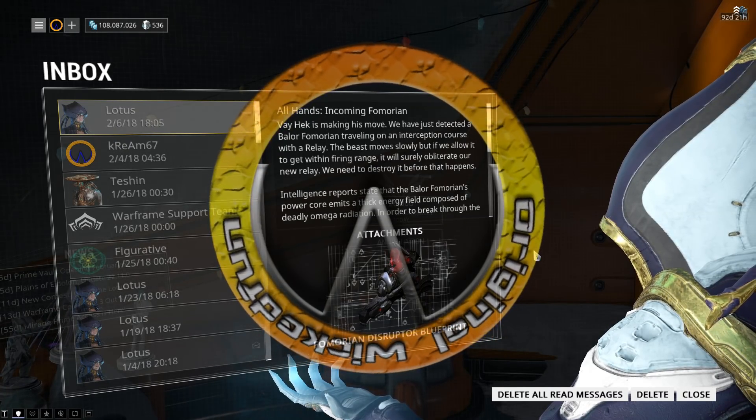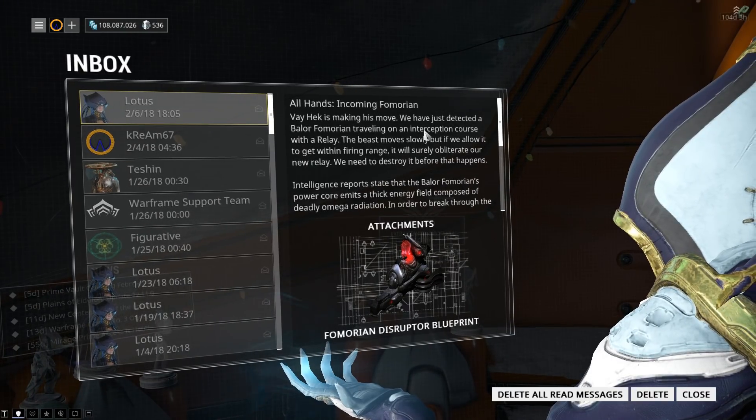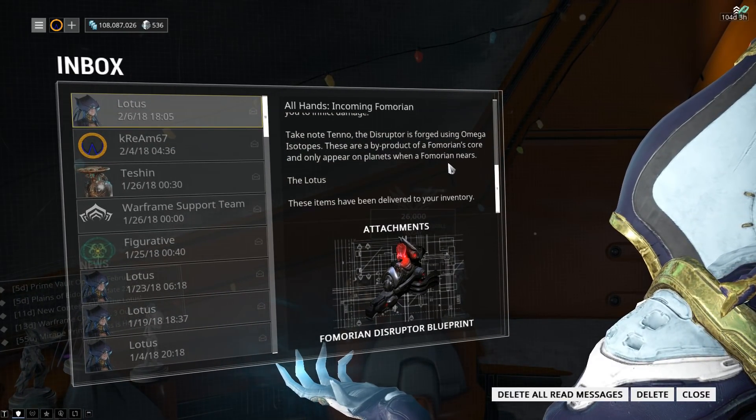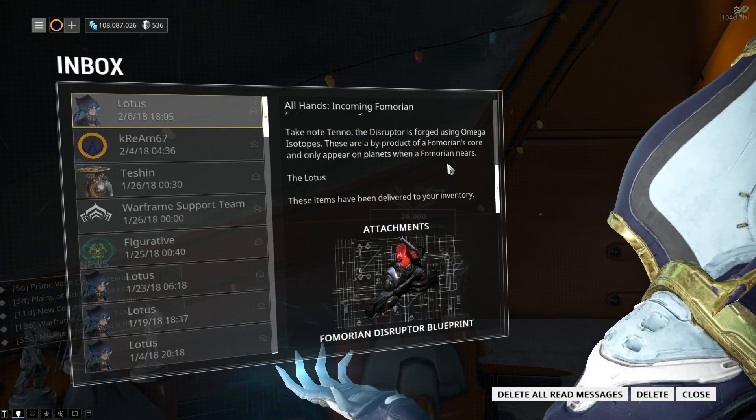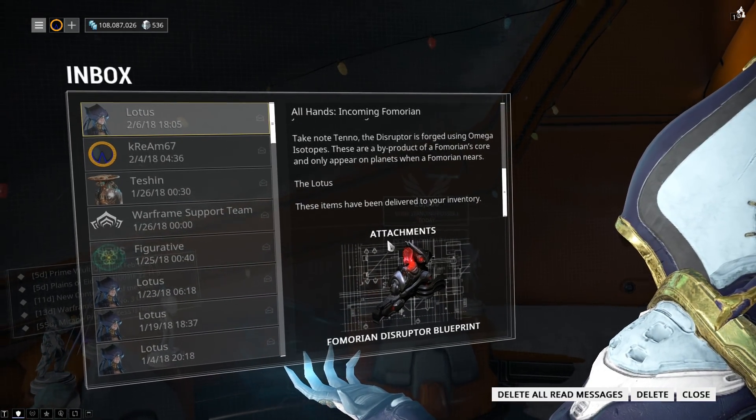Upon logging in, you will receive this message from the Lotus: all hands, incoming Fomorian. It gives lots of information about how it's basically going to destroy a relay, and includes the Fomorian Disruptor Blueprint.